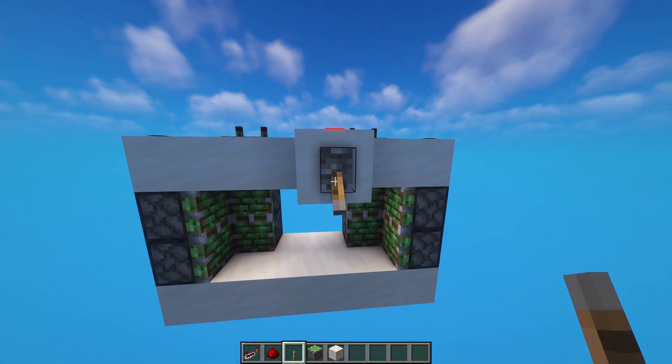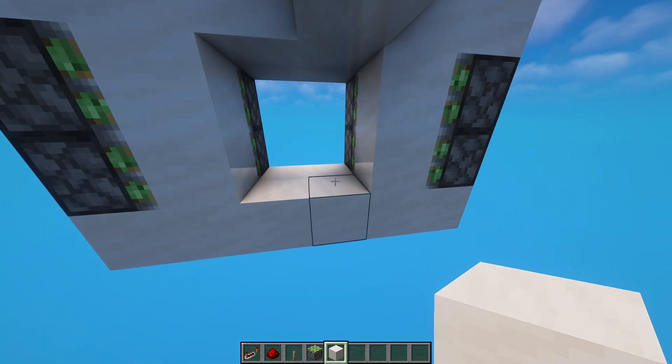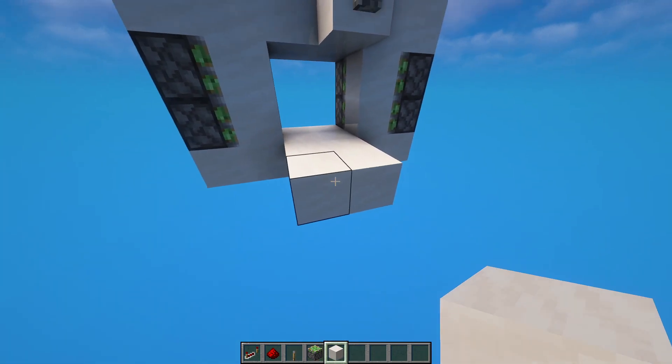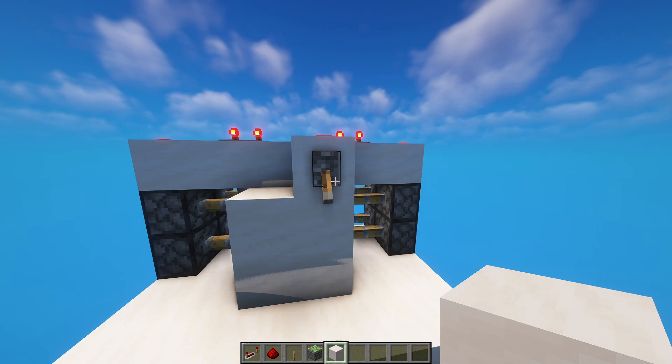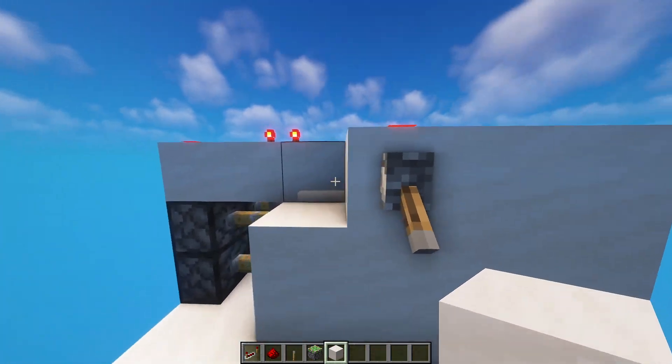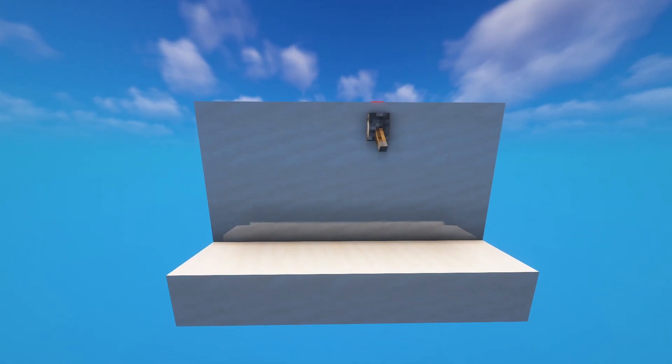Come to the front of the piston door and add a lever — it should look something like this. Add two solid blocks on both sides of your choice, and extend it out a little bit more so you have some space to walk. Activate the door, then cover the redstone up with solid blocks of your choice, so you're left with something like that.